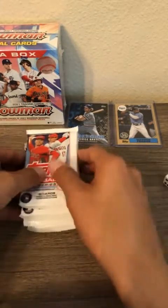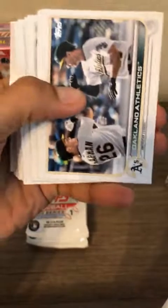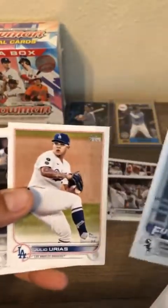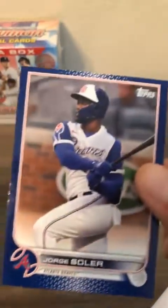Six packs left in the Topps Mega Box - let's do three and three. We're eager to get to the Bowman Mega Box. Hopefully we'll get another Wander sighting or a numbered card - we have not seen our numbered card yet. Nice Tatis and Vladdy card there. Videl Brujan, Andrew Vaughn Future Stars, Julio Urias, Jose Abreu, Jason Heyward, Joe Musgrove, Henry Suarez, Tom Murphy, Brendan Rogers. Jorge Soler - Walmart blue parallel, not numbered, but a nice hit for the Braves. Chris Bryant, St. Louis Cardinals.